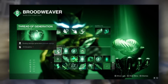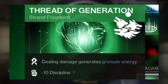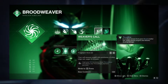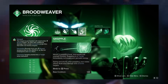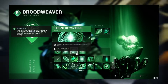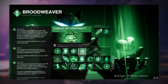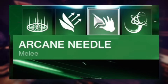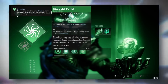Threat of Generation is a must-run as well, since dealing damage generates grenade energy. This includes all ticks of damage — all the Wolfpack rounds, your Witherhorde, and if the target is Unraveled, any threadlings hitting the boss will also proc Threat of Generation, letting you get your grapple grenade back very fast. Threat of Boarding is useful to keep yourself alive, and Threat of Continuity makes Unravel last longer. You also get three Arcane Needle melee charges.